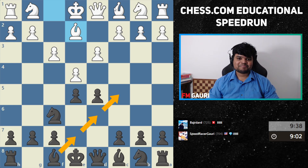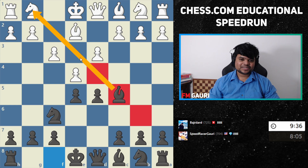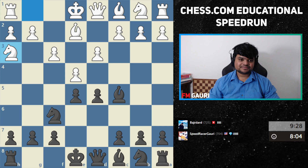Who wants to play Who Wants to Be a Millionaire? Option A, option B, option C. The answer is C — bishop c5 — because you've got the diagonal and he can't castle.